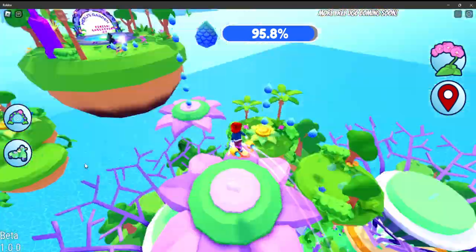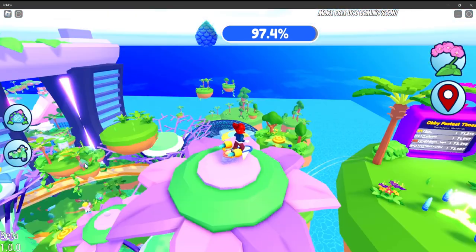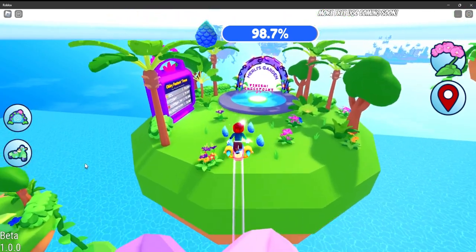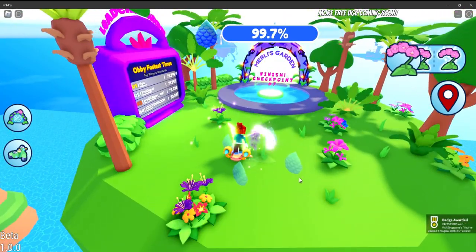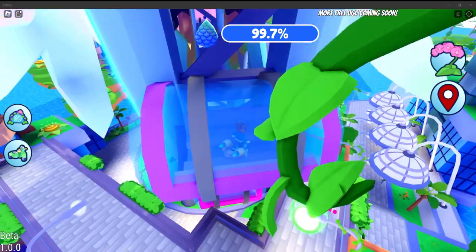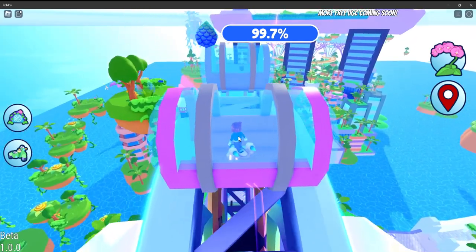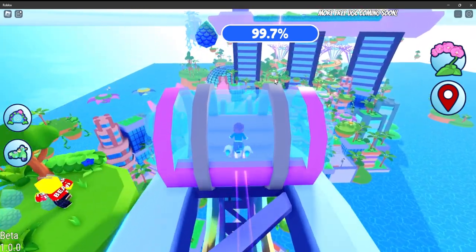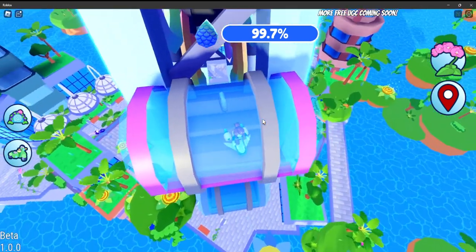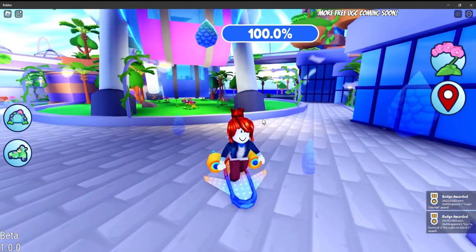Head up here and grab the final scales like this. The last one I missed was at the ferris wheel — it's the one at the very bottom of the rotation. But if you listened to what I said, you should be able to finish everything even without watching this part. And there you go — that's the hat, the super tree hat.